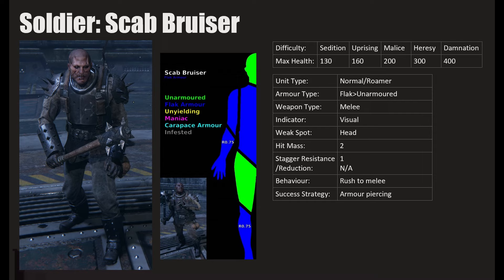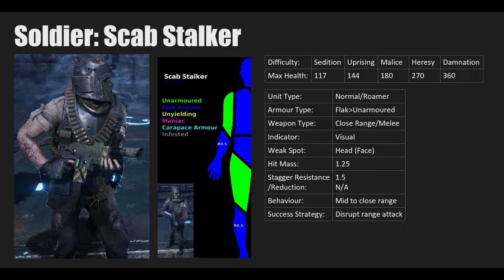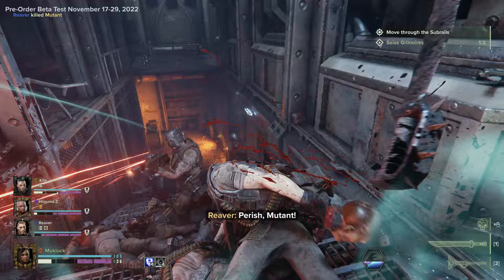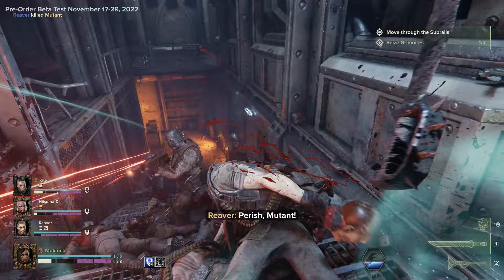The Scab Stalker has a heavy laz pistol for range and switches to melee when you get close — another normal roamer. Health ranges from 117 on Sedition up to 360 on Damnation. Weapon type: close range and melee, indicator is visual. A general rule of thumb: when a unit targets to shoot you, the initial shot is most important to notice. There's a very light red muzzle flash before they shoot, almost like a laser scope locking on — watch for that.